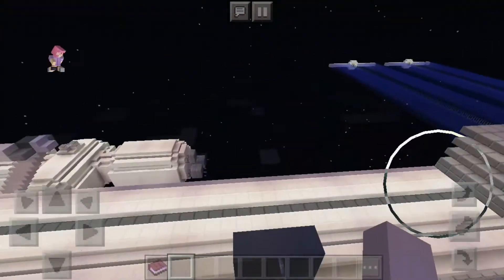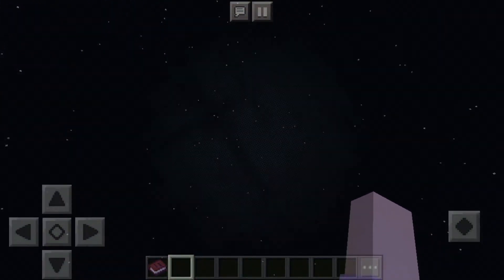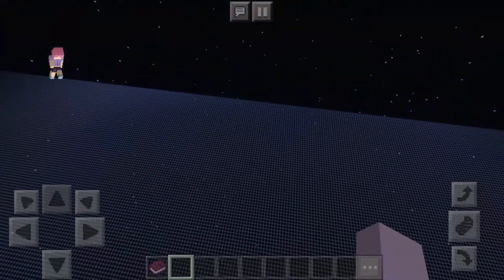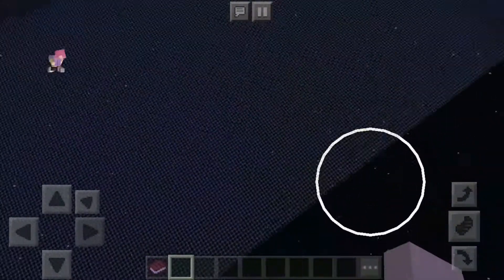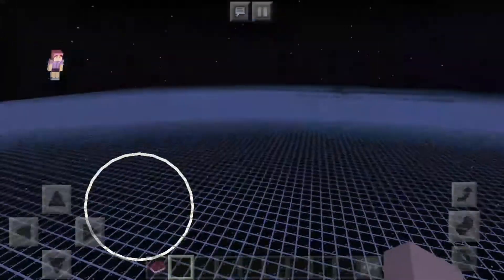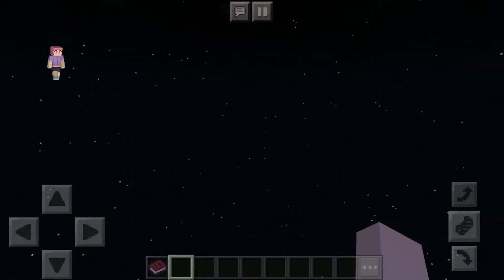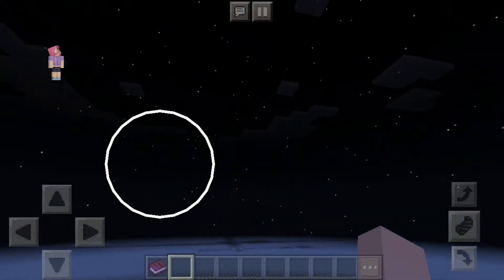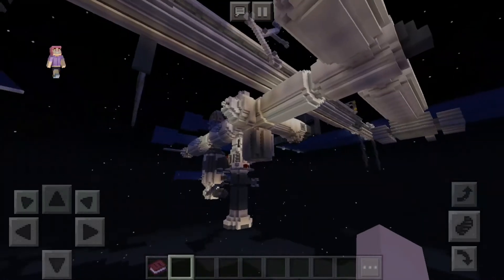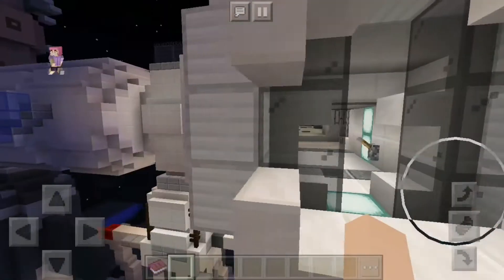This looks pretty cool. Wait, is there a ground to this thing? There's glass. Wait, I hope this is just flat. That means I can use this world for just skyblock things. I really hope that's the case. It's going to take me a while to get back up there. I think I exited from here. Yes, I did.